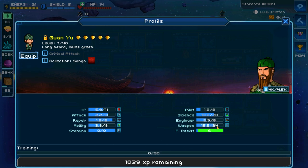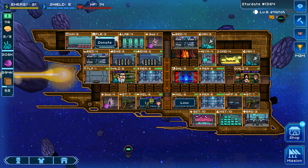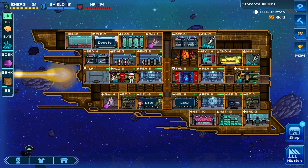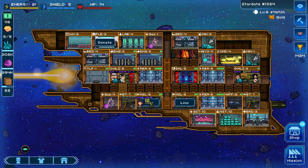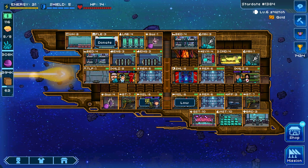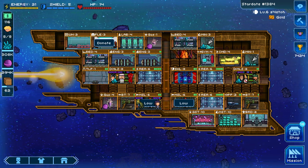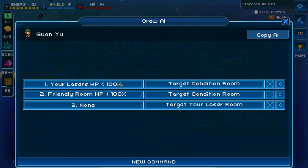In general, you want to put crew into rooms based on their different stats. For example, I have a hero crew called Guan Yu with a very high weapon stat — max weapon stat of 24 — which improves the rate of fire of the weapon. If you stack several high-weapon-stat crew members together, you can potentially increase the fire rate of a weapon by a lot, leading to higher DPS and a higher chance of winning. It's a great strategy to place crew into weapon rooms.